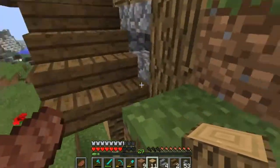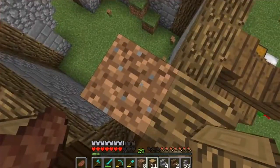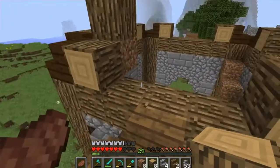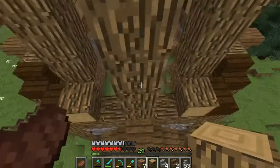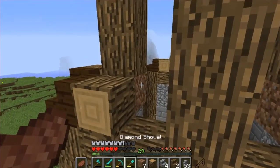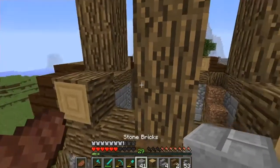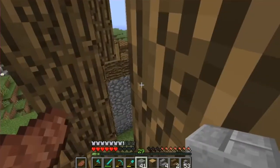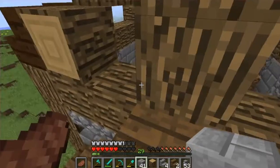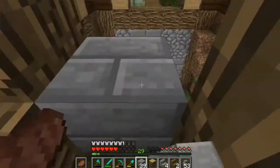We're going to head back up to the top and start the second layer of this build, hopping over here and going back by one then up by three. You can see it's starting to go back in a layer. This will go up by four and it's going to have supports — I promise it's going to look cool once it's done. I'm running out of oak wood which is seriously a problem. I think what I want to do in the future is set up a tree farm — I might have to look up a tutorial for that.